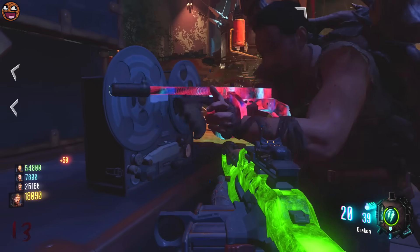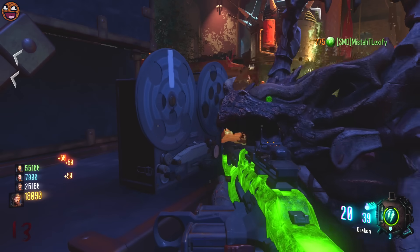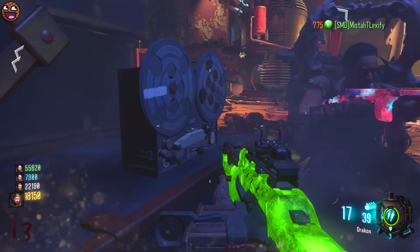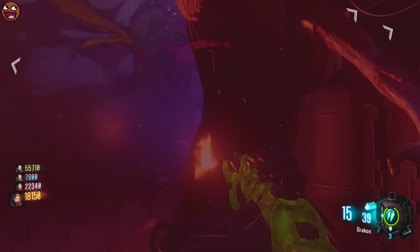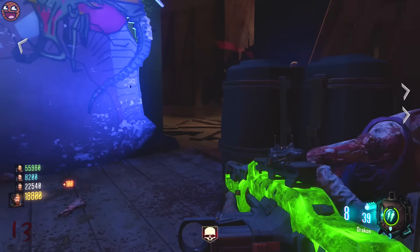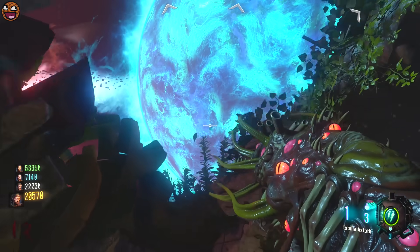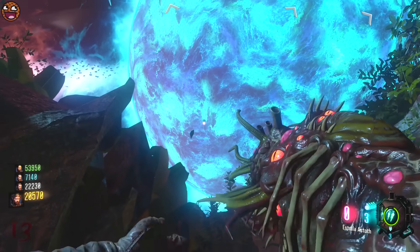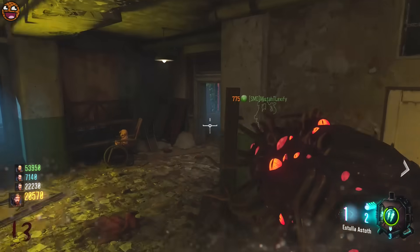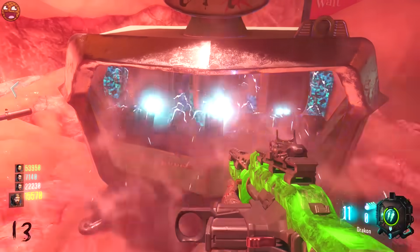We're then moving on to the final reel, and this one requires you to build a skeleton. What we need for this is an upgraded gun — get something like a Man of War out of the box, or maybe the Tommy. I recommend doing the chalk Easter egg for this, as the Tommy is pretty great. You also need the upgraded Apothecon Servant, which requires you to upgrade it by shooting the five blue rocks in the sky. As long as your normal weapon is pack-a-punched, you'll be able to start this step.